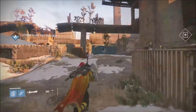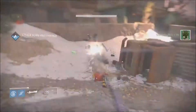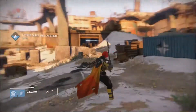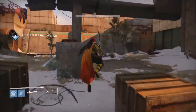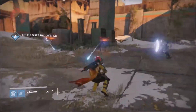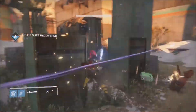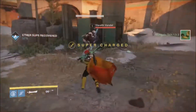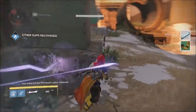The event is called the Blades of Crota. So far the event has appeared while doing patrol missions on Earth — in the Steppes, Mothyards, and the Divide — as well as the Anchor of Light and Hellmouth locations on the Moon. It starts with a text on the bottom left of the screen stating 'the minions of Crota have started a ritual,' followed by another message that says 'the Blades of Crota have invaded this world.'